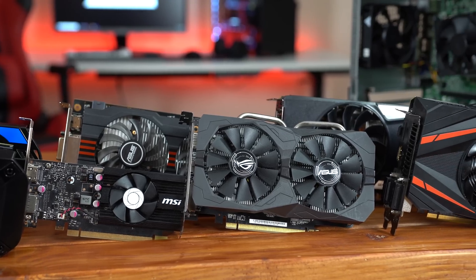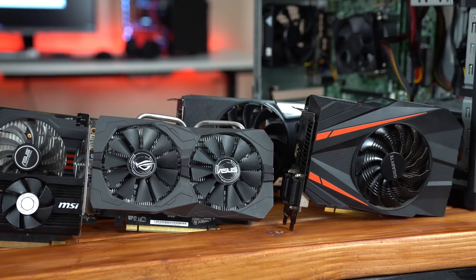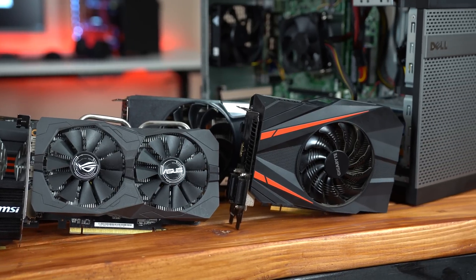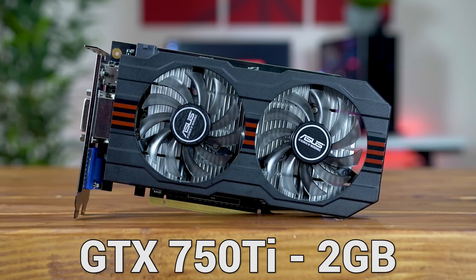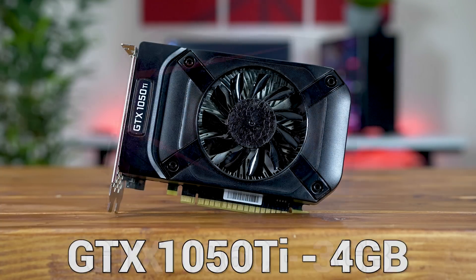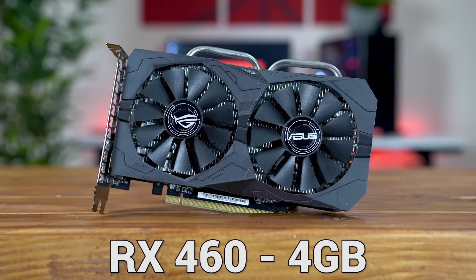Today we're going to be using our normal lineup of 8 budget graphics cards, which I know a lot of you guys are rocking. These cards are the GT 1030, GTX 660 Ti, GTX 750 Ti, GTX 960, GTX 1050 Ti, GTX 1060, the R7 360, and finally the RX 460.